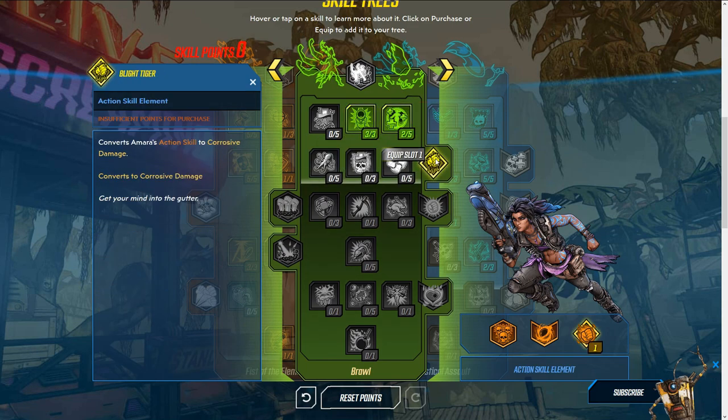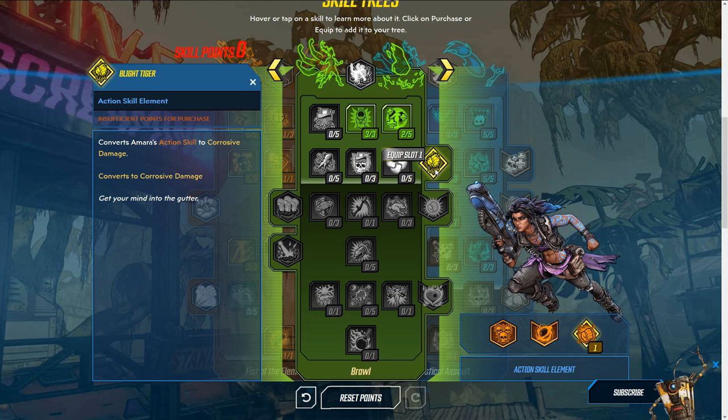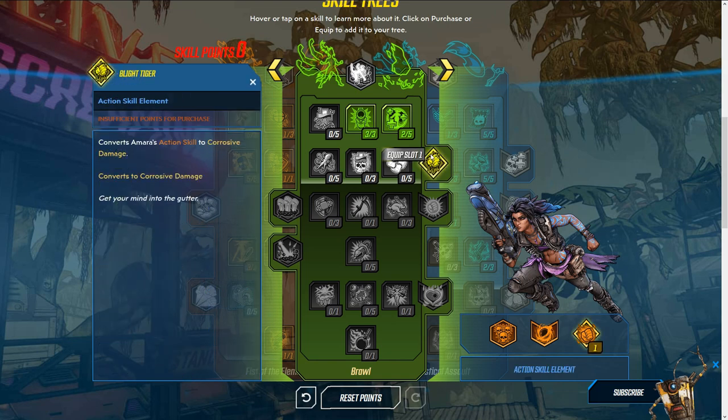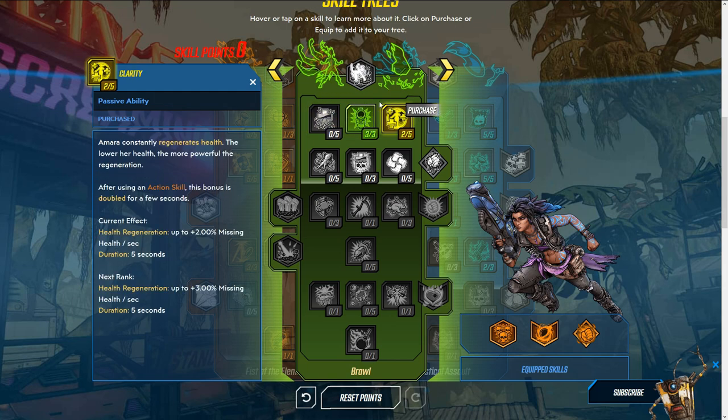Going back to the third tree, get three of these and two of these to unlock the corrosive damage action skill element. You don't have to use this all the time — I still recommend incendiary for most situations — but if you run into a boss with a weakness to corrosive damage, you can simply swap out incendiary for it. If an enemy is resistant to incendiary, you'd be wasting a ton of damage, so switching to corrosive helps a lot. Also grab this skill: weapon shots deal bonus damage based on distance, with up to 36 percent bonus the closer the target — definitely worth getting.